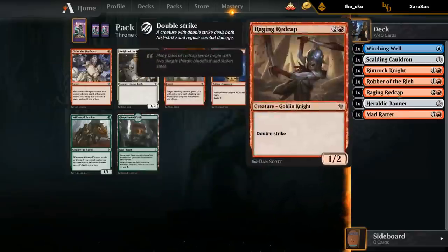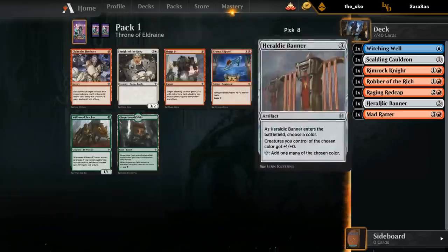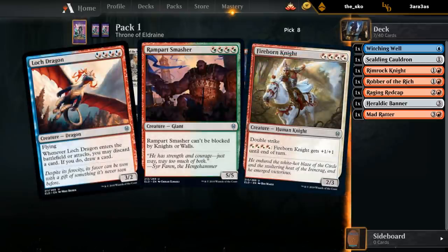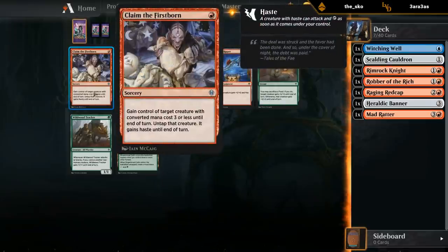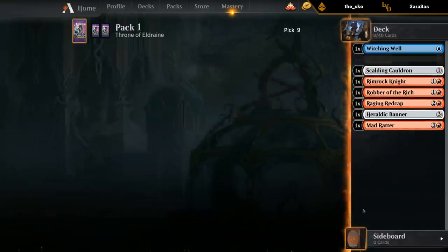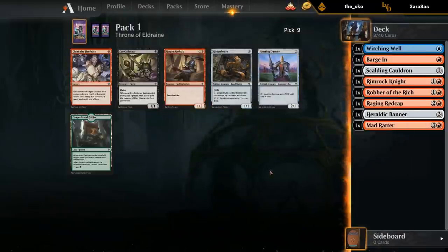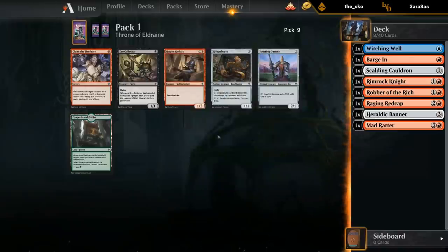A tracker could be serviceable for Gruul aggro, but if we can draft a solid mono-colored aggro deck it's going to be a lot more consistent, and we have the Banner as a payoff for sticking to red. There are some nice hybrid red cards to pick up in mono-red too, so we already have a Rimrock Knight as a combat trick. I don't mind having Claim — it can have a lot of upside, maybe combined with Fling — but usually the thing you want to steal has more than three converted mana cost. Let's take Barge In. Another Rat Cap looks okay; Gingerbrute is also an option.